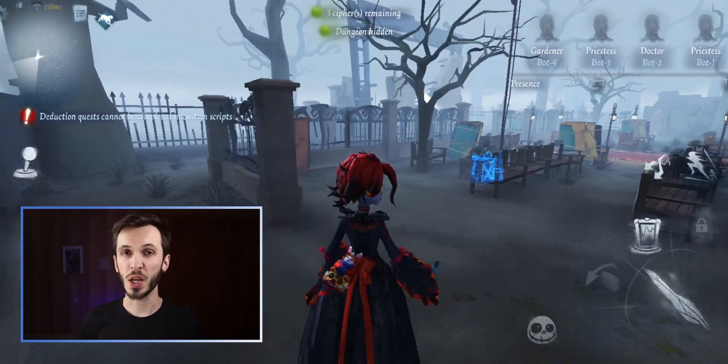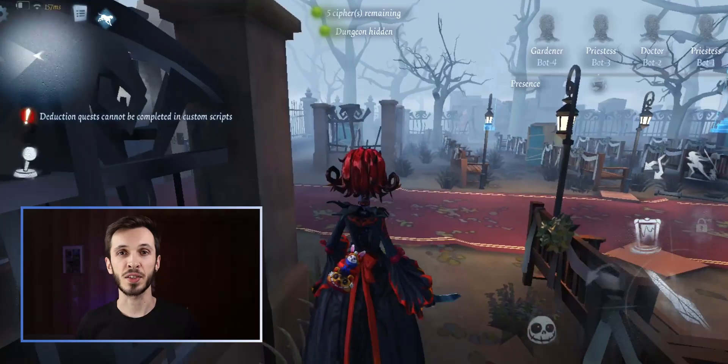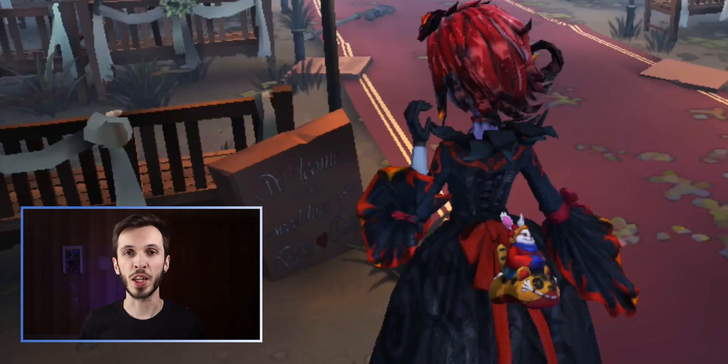Something that must be very connected to the Identity V lore is the other piece of text in Red Church — a sign in the Wedding section near one of the exit gates that reads: 'Welcome to the Wedding of Barkus Heart Emily.'